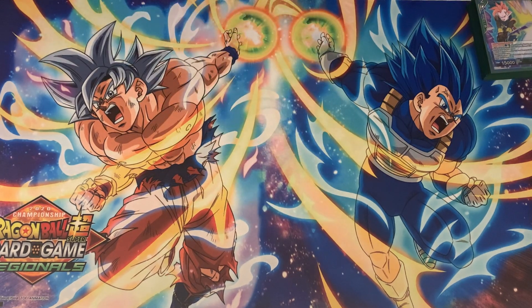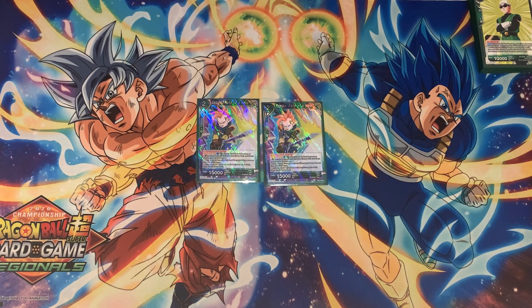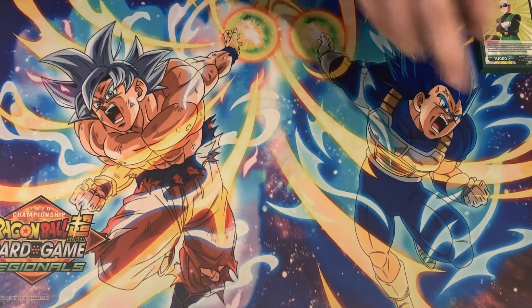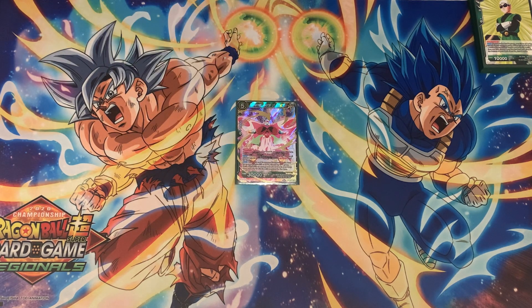On top of that, I play two Tapion Fate of the Hero — a pretty cool green blocker that draws. You do the active main, send him to the drop area, draw a card, and at the end of your turn he comes out as a 15k blocker on board. I also play one Rebrandt Avatar of Affection — I wish I had two or three but I don't. This card is amazing: she's a triple striker five-drop, and if your leader is green and this card is in rest mode, your opponent cannot attack any other card — all their cards must attack this 30k beat stick and they waste resources to get rid of her.